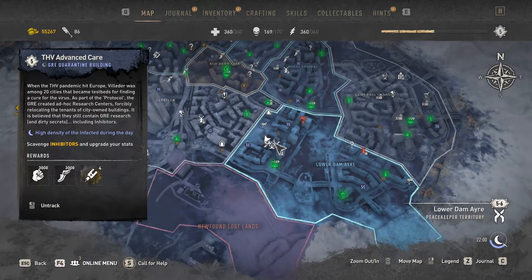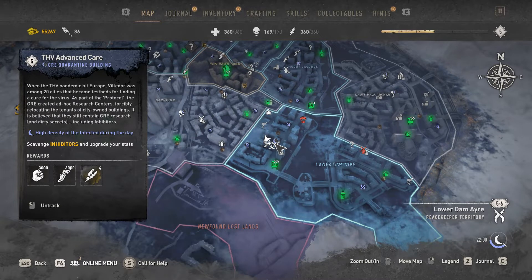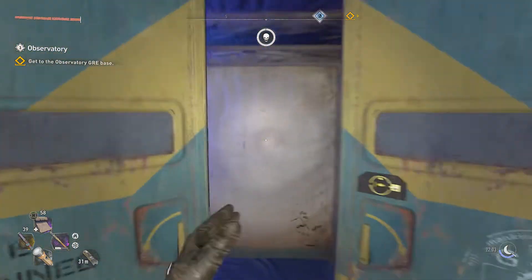Hey everyone, I'm Almar of almarsguides.com and in this video I'm going to show you how to clear the THV Advanced Care GRE Quarantine Building in the Lower Dam Area of Dying Light 2. We're doing this building at night and I'm going to offer you some tips and strategies to not only clear this building but also clear it during the day if that's what you wanted to do.